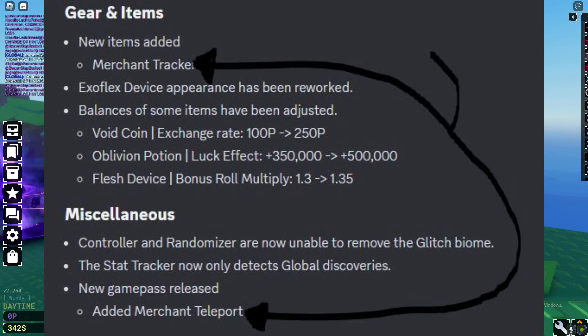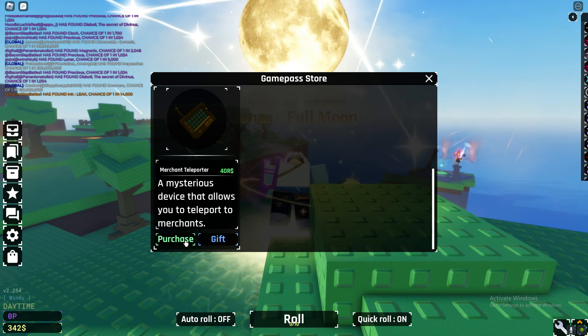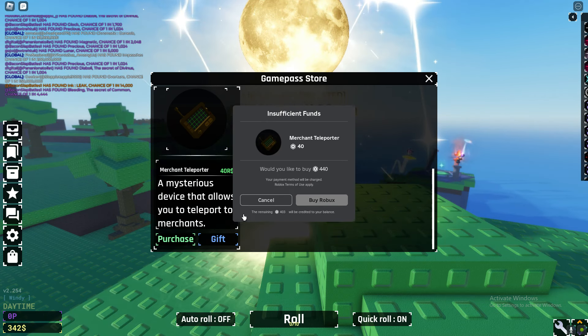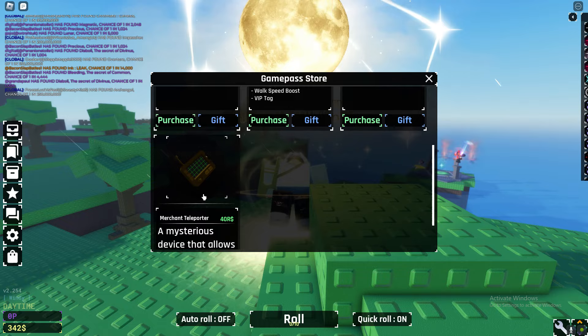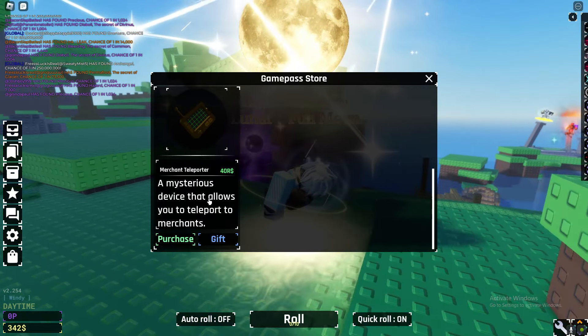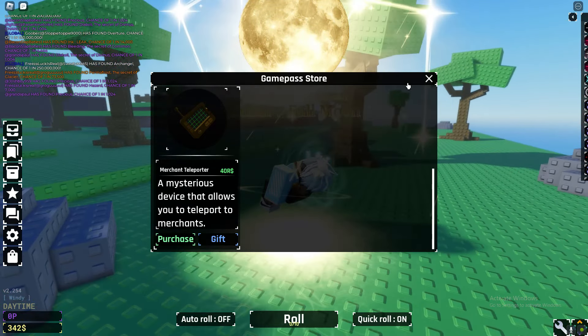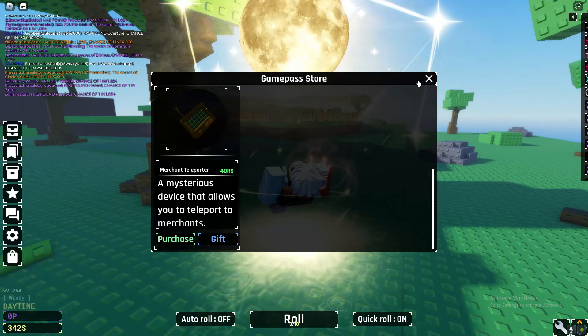The Merchant Teleporter is basically the Merchant Tracker — the wording is just a little bit different. This is actually an item from the Game Pass store, which just costs 40 Robux. All it does is teleport you to the Merchant once it spawns.